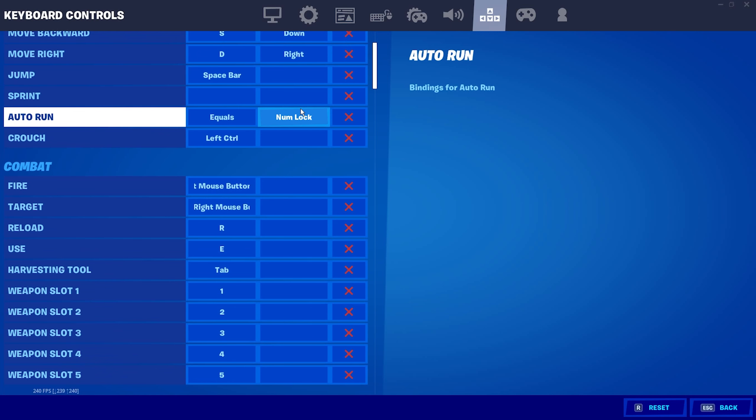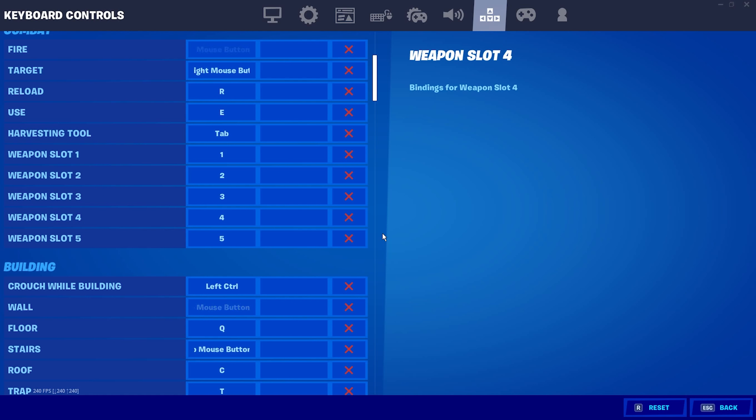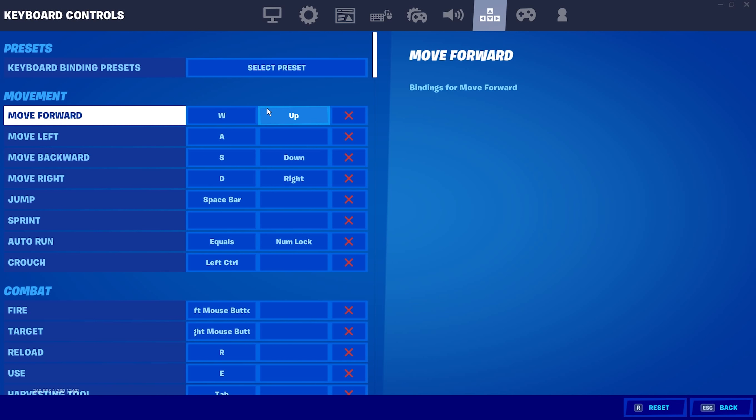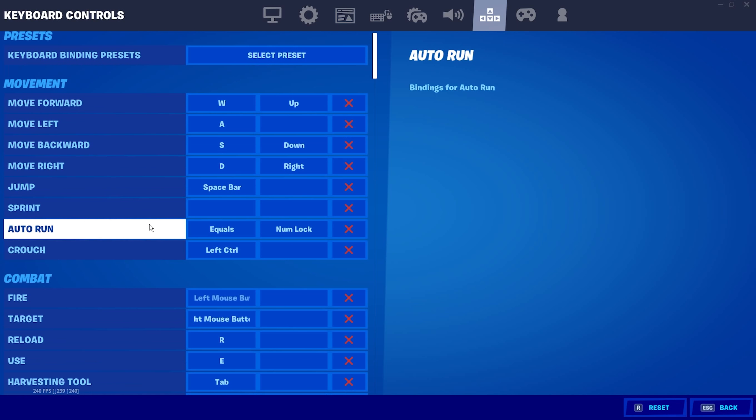These are my current keybinds. You don't need to use these, but if you want updated beginner keybinds I have an entire video dedicated to that. I'll scroll through quickly so you can see them if you want to copy them — they're very close together since I don't like reaching all over the keyboard. WASD for movement, spacebar to jump, equals for auto run.